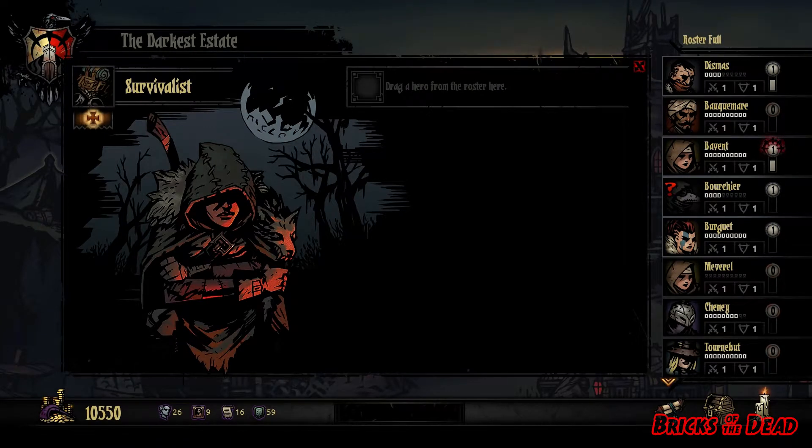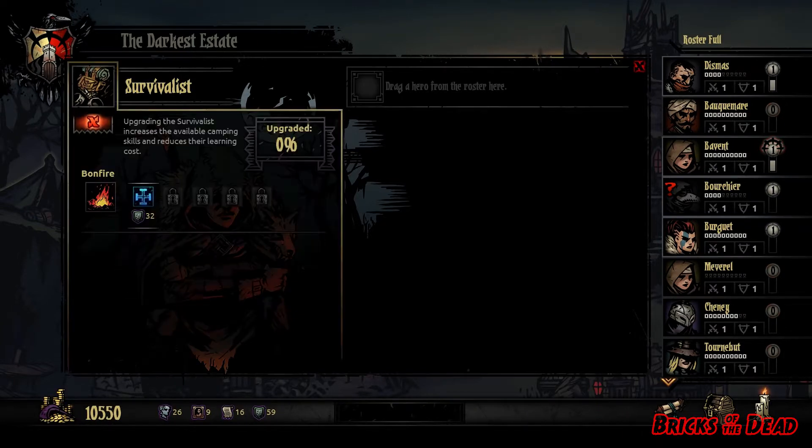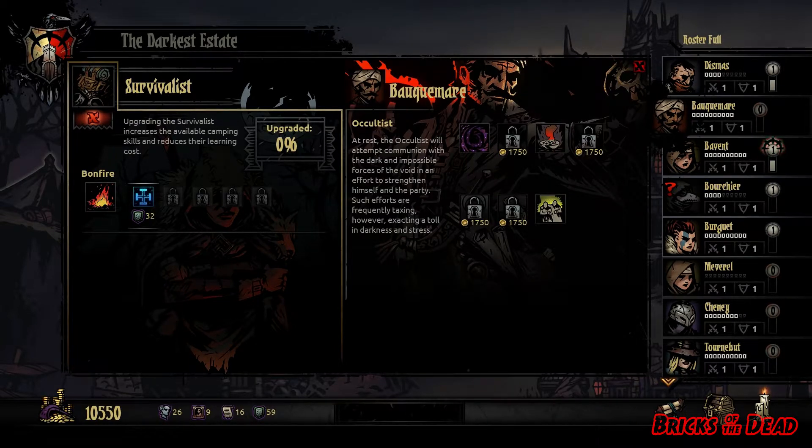If we click on the survivalist, this is an area where we can upgrade our camping skills. We can expand this — this is the bonfire where we can invest different things that we find on quests to upgrade it and get more and better stuff. We can upgrade it the first time and it'll reduce training skills by 10%, with other upgrades down the road. If we drag one of our guys over here, it shows the different things we can unlock for him.